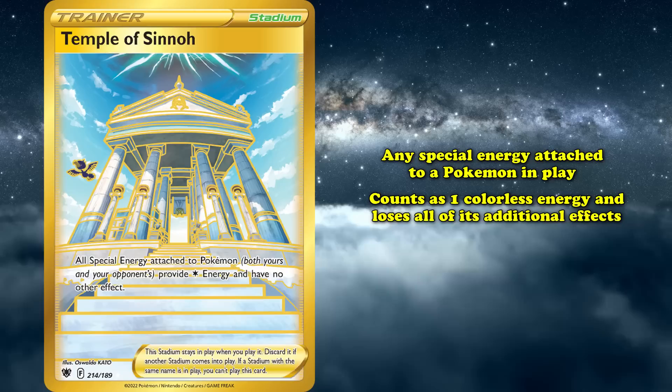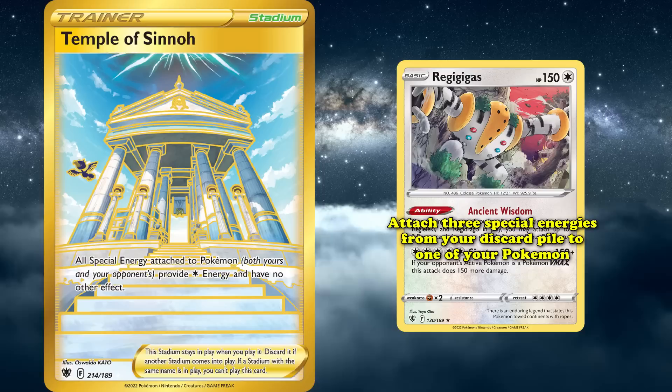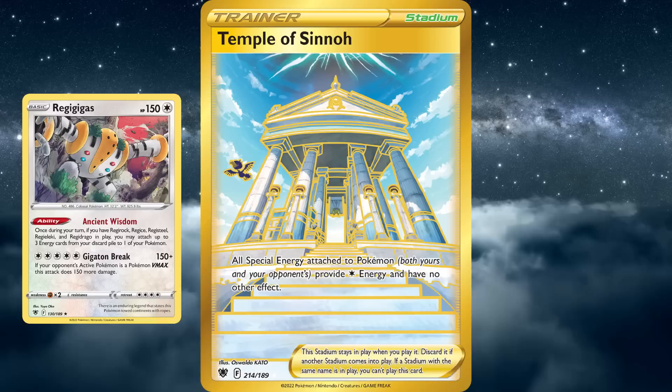The two most prominent ones are Regi decks that use Regigigas from Astral Radiance's Ancient Wisdom ability, which lets you attach three special energies from your discard pile to one of your Pokemon as long as you have any of the other five Regi Pokemon in play. This in itself is not always the easiest task because you have to find six specific Pokemon. But add Temple of Sinnoh in play to the mix, which changes the three energies attached from the discard pile to three colorless ones, and life gets much harder for Regi decks.